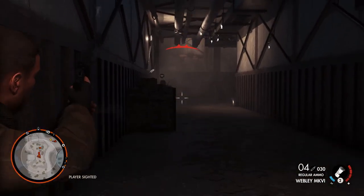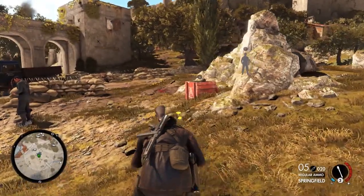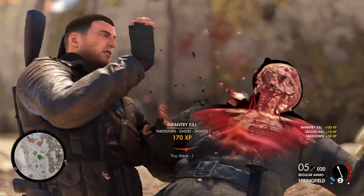Rebellion's shooter is complex, and being patient can feel silly when running in and shooting often works just fine. However, Sniper Elite 4 isn't just about killing Nazis — it's about dismantling them. Letting you play Puppet Master is by far its best trick.